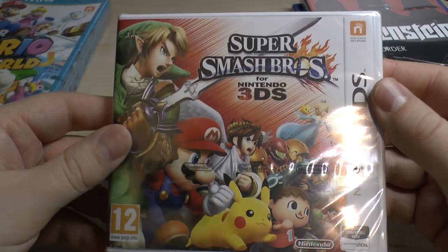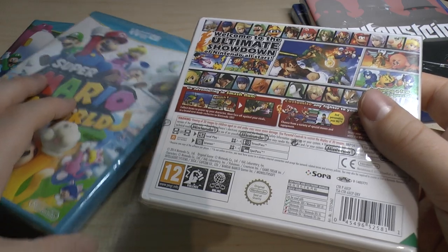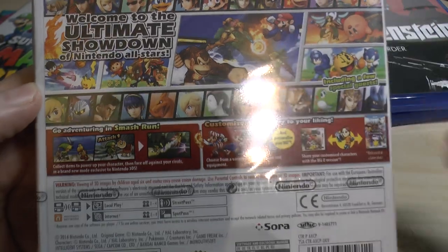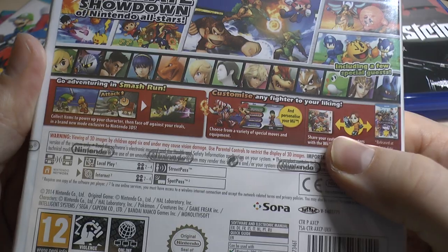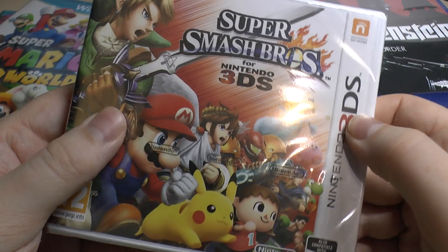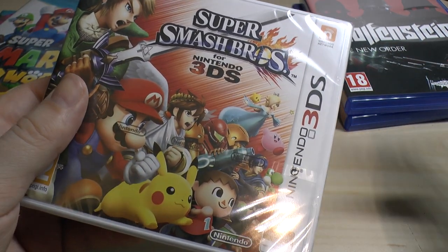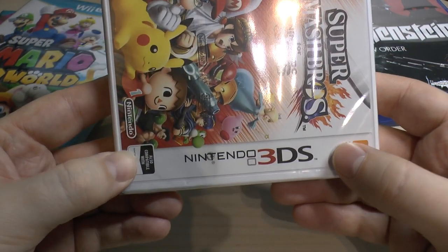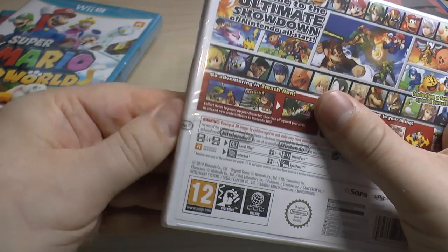3DS — I got Super Smash Bros. for 3DS. I got Super Smash Bros. for the Wii U, so I thought I might as well get it for 3DS as well. There are a few things that have changed — you can transport your character over and share your customised characters. It's just nice to have Super Smash Bros. on the move. 3DS is an incredible system with incredible games — go on Metacritic and look at all the top games. It's been out about four years now.